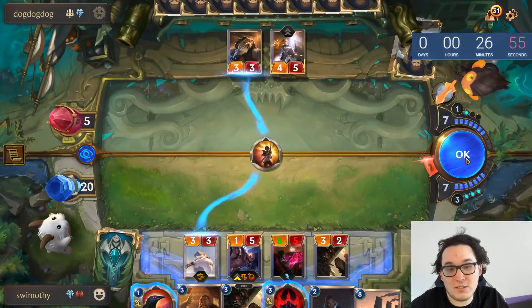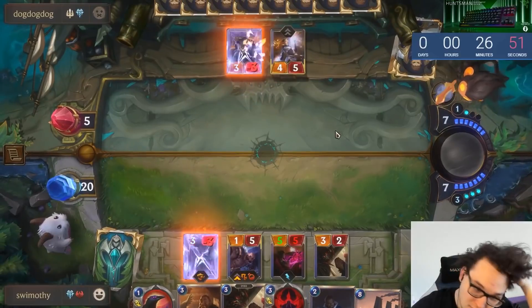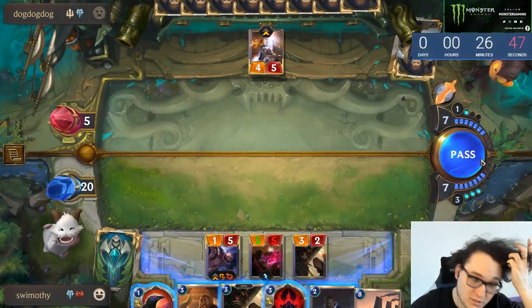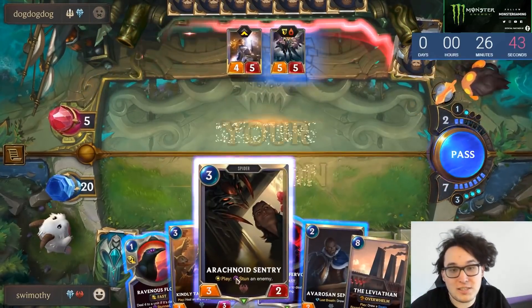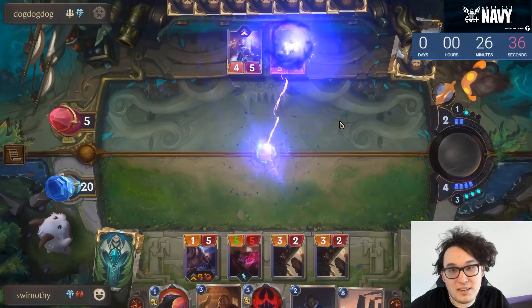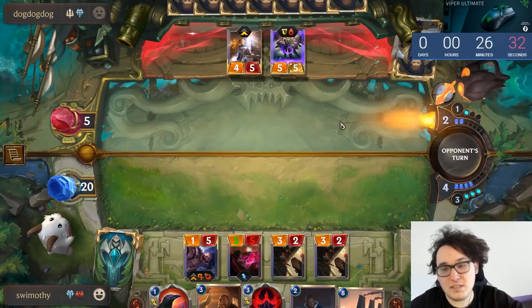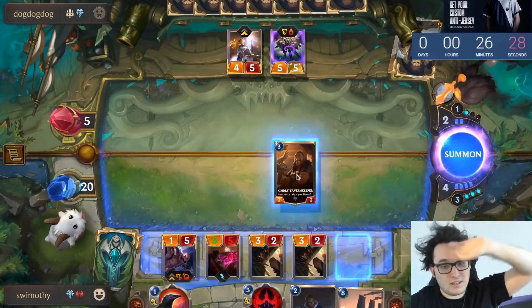Final Spark can't really do much to this board state either. I think I'm pretty happy letting this through. His play has to be Radiant Guardian here, and then I'm always going to Sentry it. If he has a second Single Combat — kind of the only way he stays alive — he can't really use it here, but we have Fervor to beat it if that's his play. We can just play whatever we want; I think Tavern Keeper adding slightly more bulk is fine.